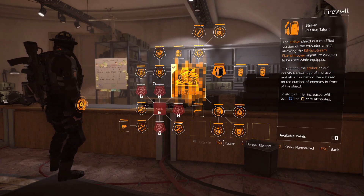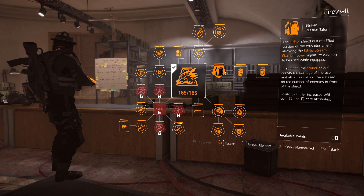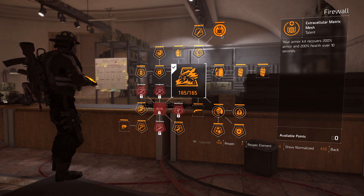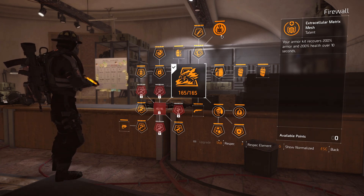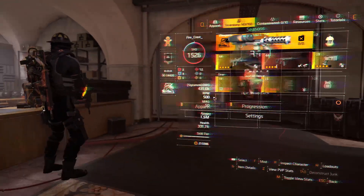Let's look at the specialization quickly — Firewall specialization, because of the Striker Shield. We really want to utilize the shield's power. I know a lot of guys don't like to use shields, but you will lose some fights if you don't — it protects you against body-shot players. The armor kit is just one of the best things in the game; it gives you 200 armor and health over 10 seconds.